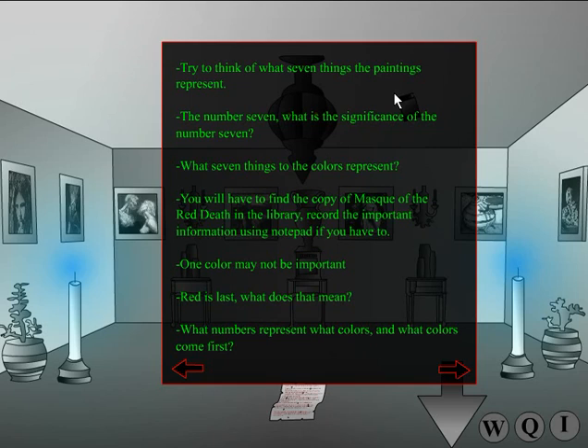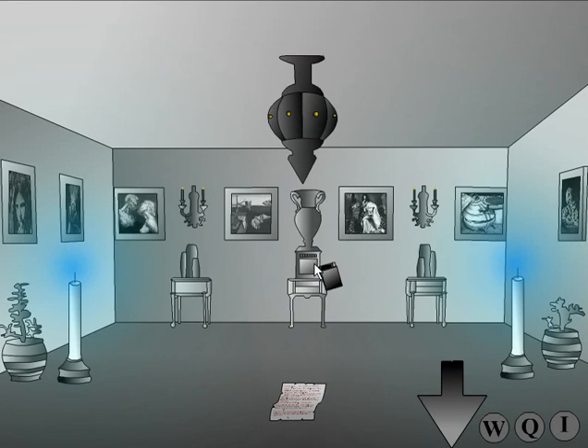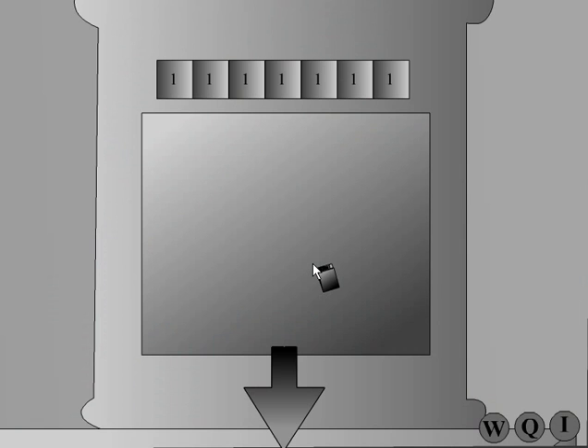Red is last. What does that mean? Wait, what? Red's not last. Hang on. Is red last? Could red be violet? I'm going to try the code, but I'm going to substitute violet with red. Violet was five, but red is two. Let's try this code with that.